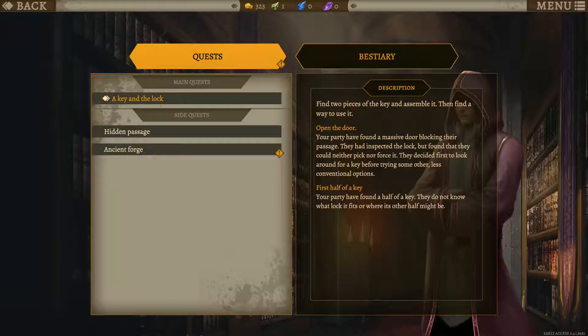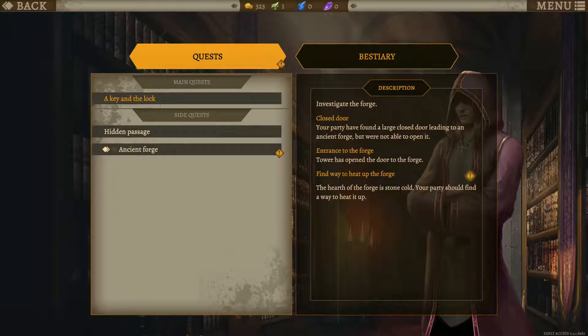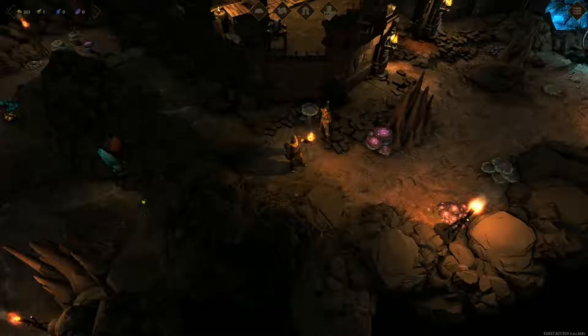Okay, quest log - what we've got here. We need the second part of that key and we've got to find that hidden passage. The hearth of the Forgestone - your party should find a way to heat it up. How do we do that then?